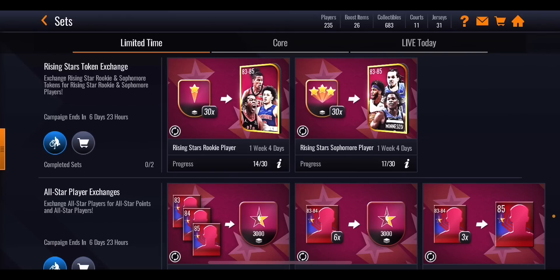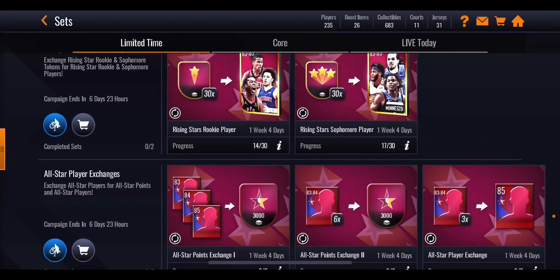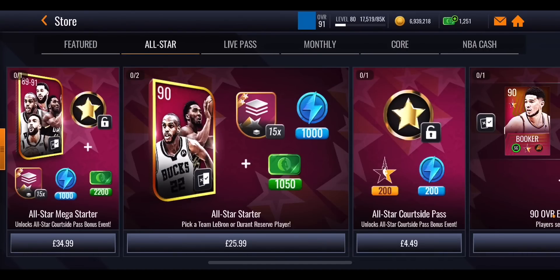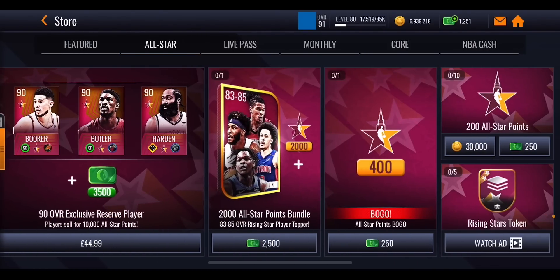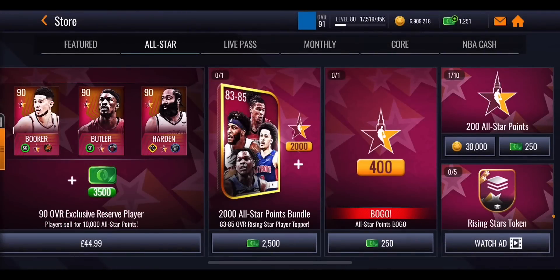I'm guessing we'll get extra sets for an All-Star MVP master, a three-point contest master, skill games master, and a dunk contest master throughout the promo. You'll need to keep logging in to see what's new each day. In the All-Star section there aren't unlimited coin packs like last year, but you can buy 10 packs every single day.